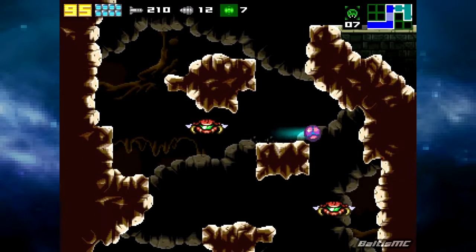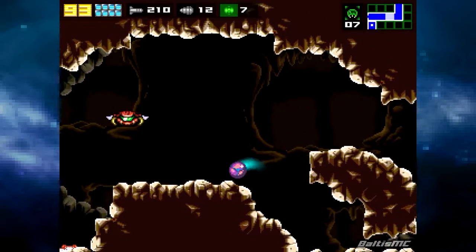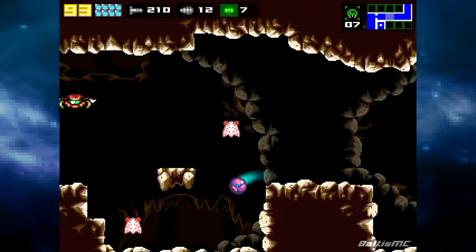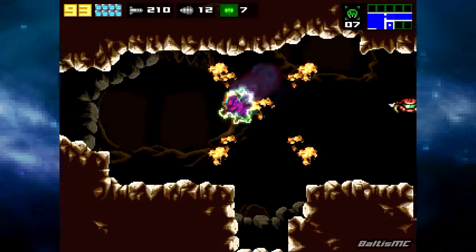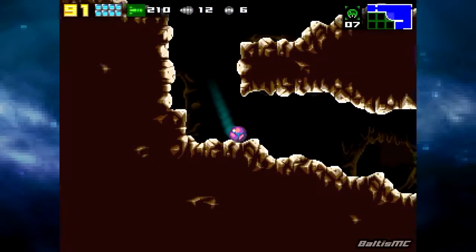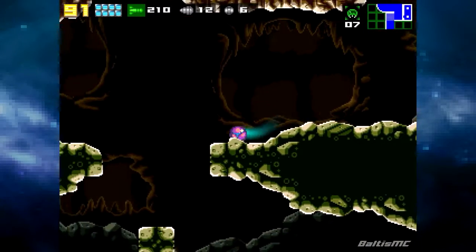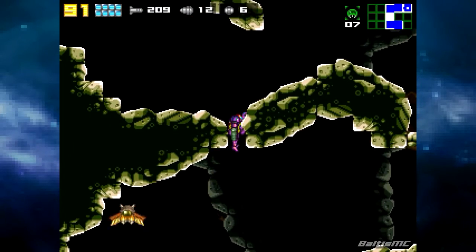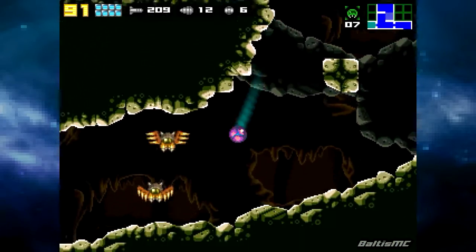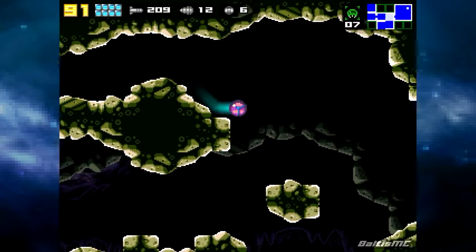Yeah, we could have grabbed that missile pack a long time ago. But as you saw, no real point to get it then since we had to head that way anyway with a power bomb much later on. We'll just head through this way now — I set a power bomb there just to save a little bit of time. I could've saved time there if I didn't grab onto the damn ledge. Sometimes that ledge grab ability can be really annoying.